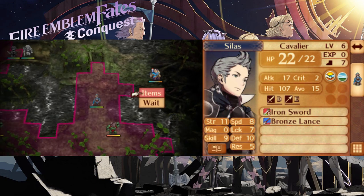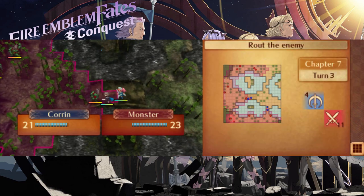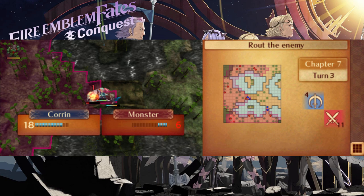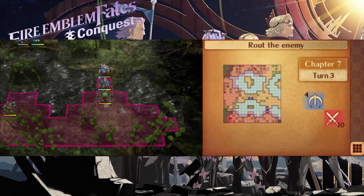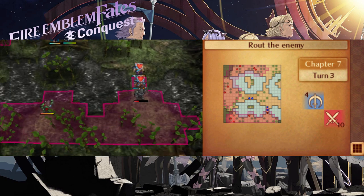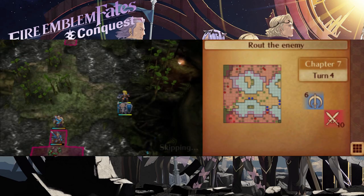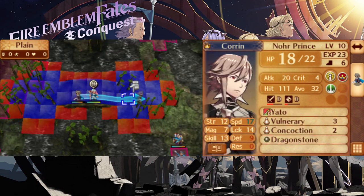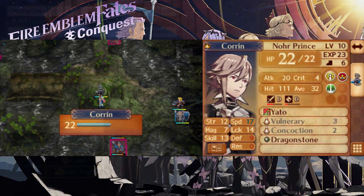I prefer to let Silas tank the southern chokepoint with Elise backing him up with Demoiselle. If Corrin is below half health, consider not healing him to give Silas extra damage and survivability thanks to Vow of Friendship. Let Silas tank the chokepoint while Corrin and Felicia finish up any stragglers on the west side. On turn three, two new allies show up from the same corner — an armor knight and a fighter: the glorious tag team of Arthur and Effie.